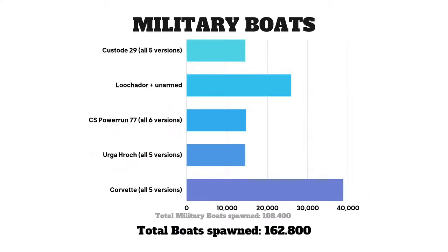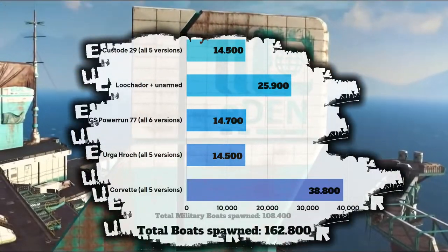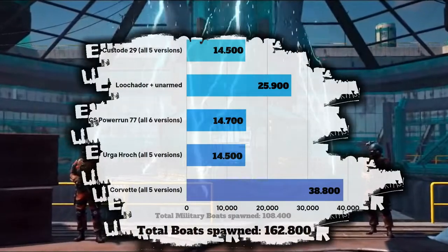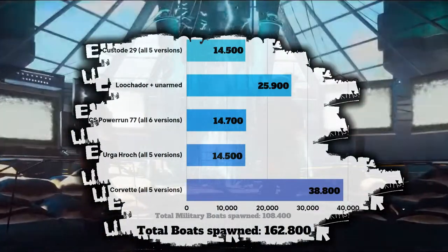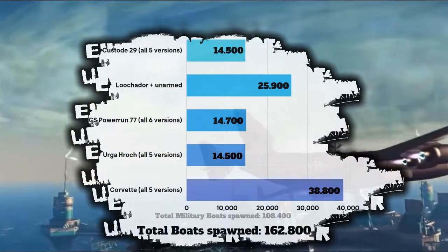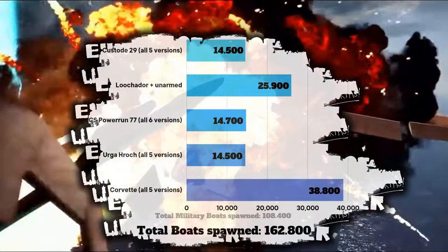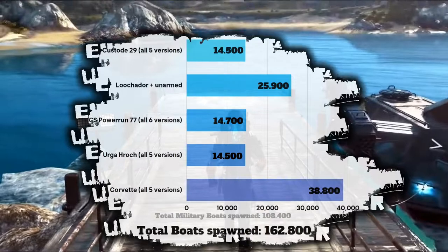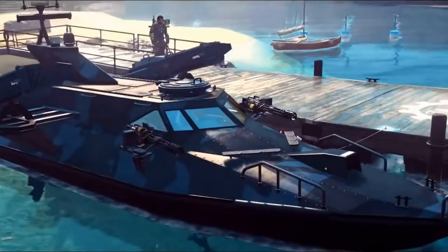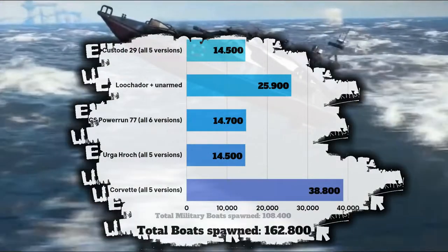As for military boats, the Corvette is way ahead, followed by the Luchador and Power Run. At the end, we got a tie between the Custod and Urgot Rock. Military boats were spawned a total of 108,400 times. Boats in general were spawned 126,800 times, making sea vehicles the least used vehicle category of them all — though maybe that would've changed if Avalanche hadn't cancelled the submarine vehicle and underwater exploration. Avalanche, please bring it back, I beg you.